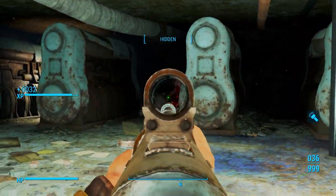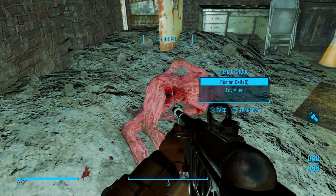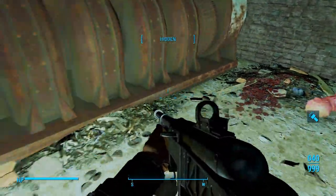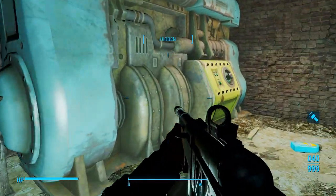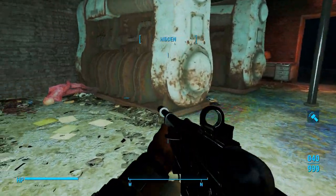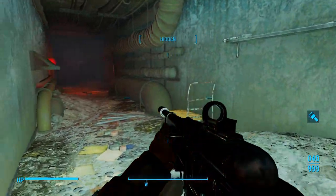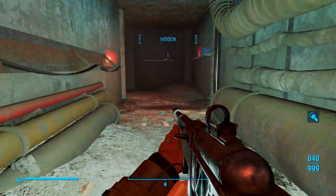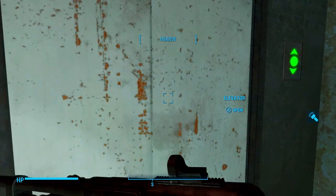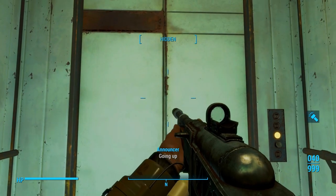How are you going to have a bake sale with no baked goods? It doesn't even make sense — here's these colored cups, pretend it's something that you baked. We're going to come over here and go up this elevator. This is a pretty linear area to go through, this school.